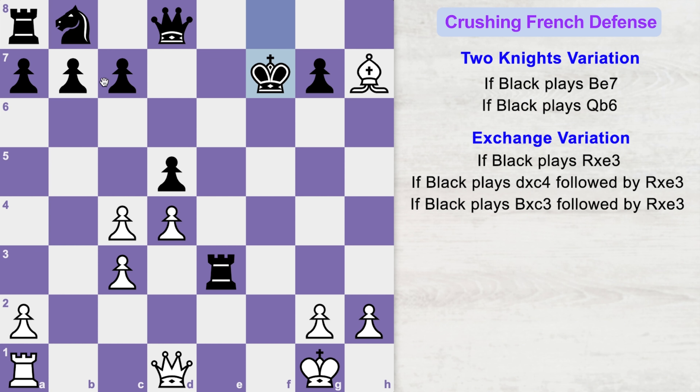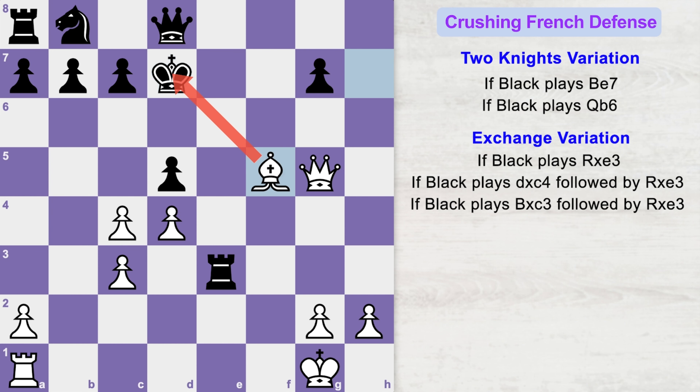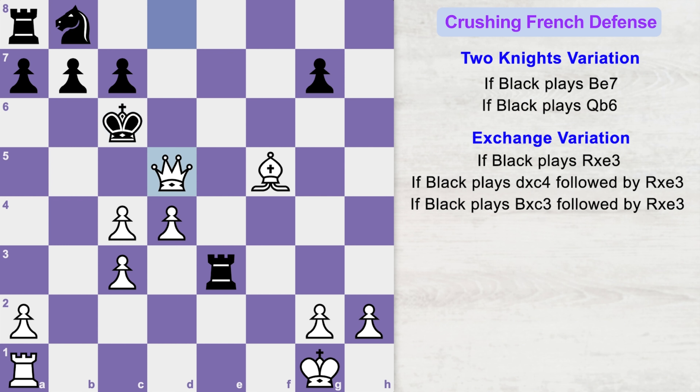The king is wide open and cannot stop white's deadly attack. White plays queen h5 check. King goes to e7, queen g5 check forks black's pieces. King goes to d7 and bishop f5 check. The king has only three squares and gets mated in all of them. If king goes to c6, he loses his queen and it's an easy win for white. If king goes to e6, then queen takes queen check. King goes to c6, queen takes d5 check. King goes to b6 and queen b5 is a beautiful checkmate.